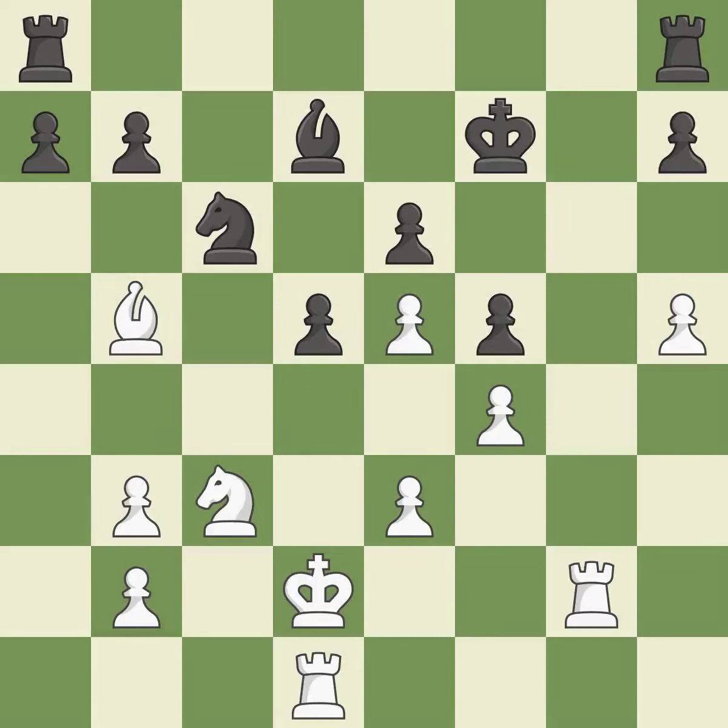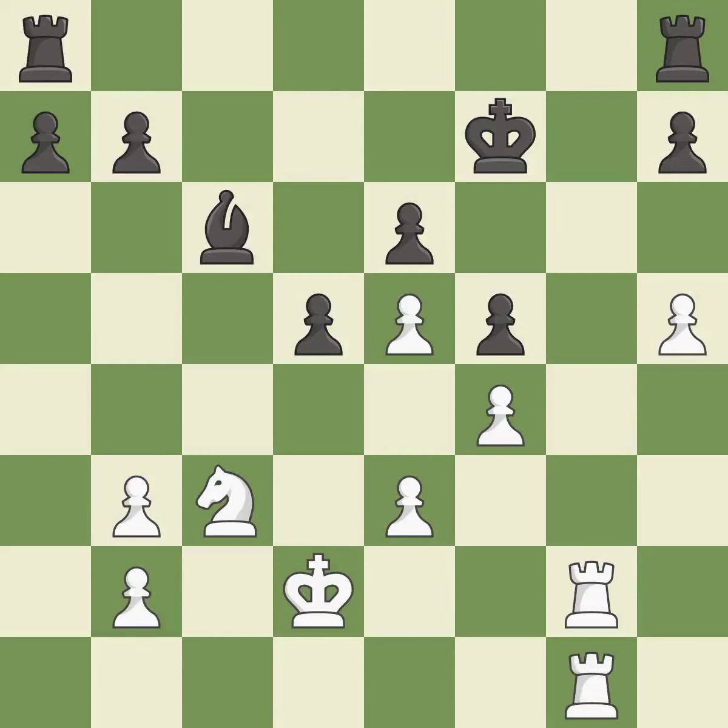The rooks can see each other now, allowing them to provide mutual defense — it is best. This is an equal trade — it is excellent. Takes back. This threatens to win a knight — it is best. White still has an advantage, but they no longer have a winning position — it is an inaccuracy. This challenges the opposing rook for control of the open file. This threatens to win a knight — it is best.